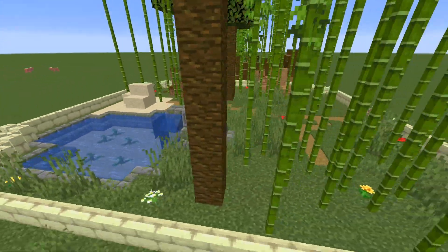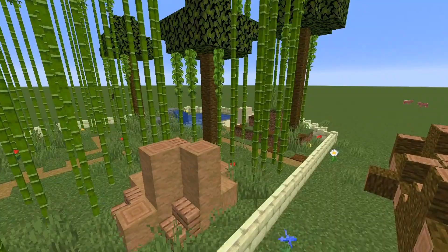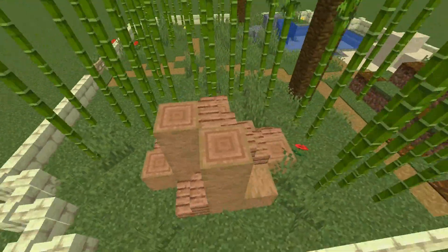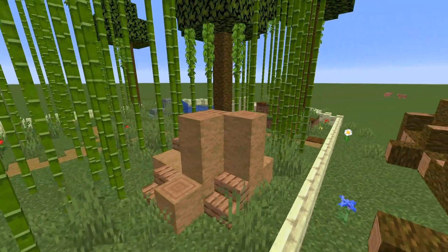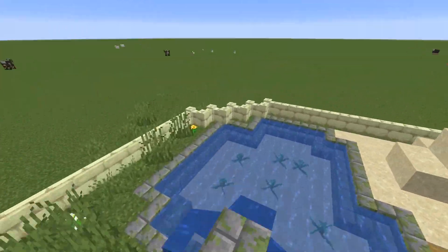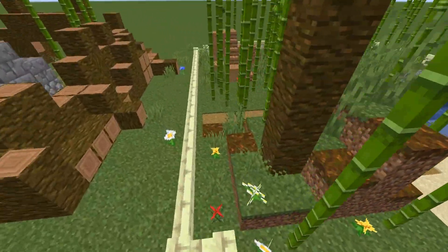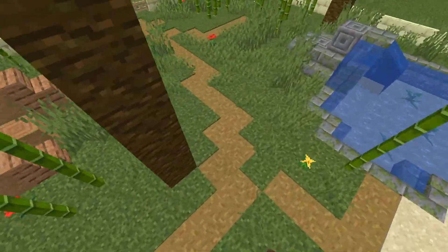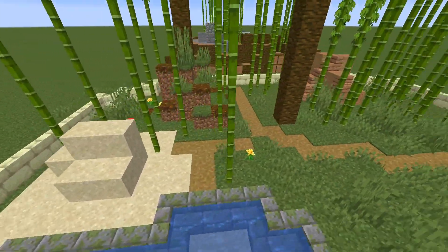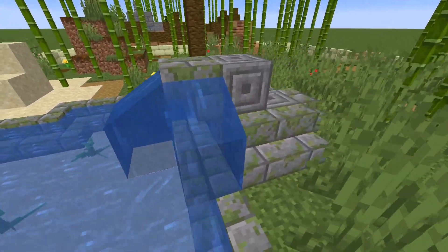The first pen is more of a plains biome with the bamboo forest growing underneath. I added a little obstacle course or playground so they can play around in and have some fun. I also used end stone for the walls because it suits the pandas really well. This path is more for the player to go around and take care of the pandas while they bathe in the water and have a quick sip from the fountain.